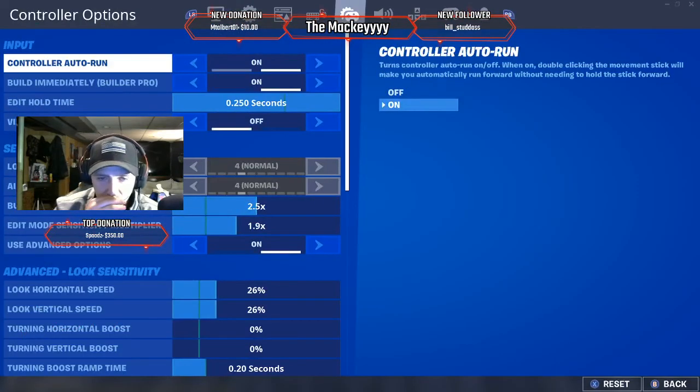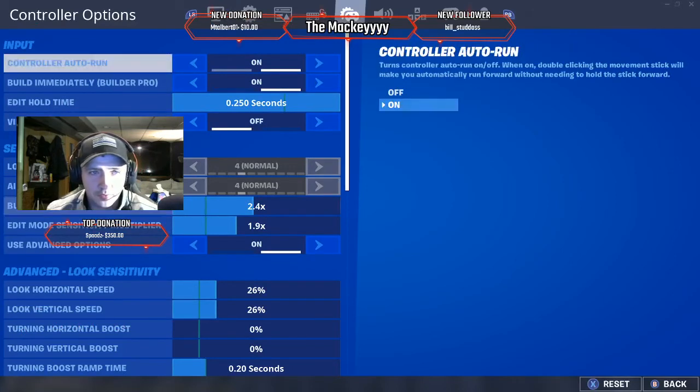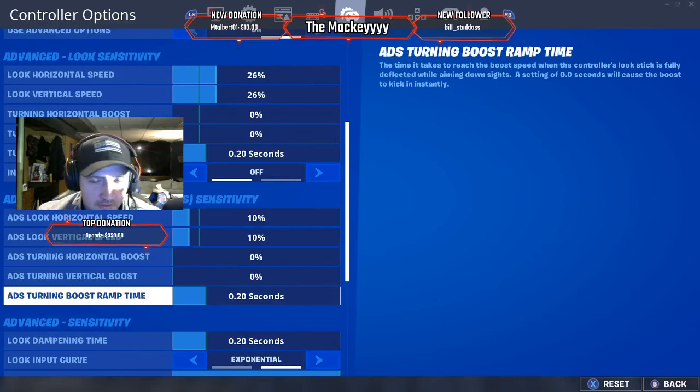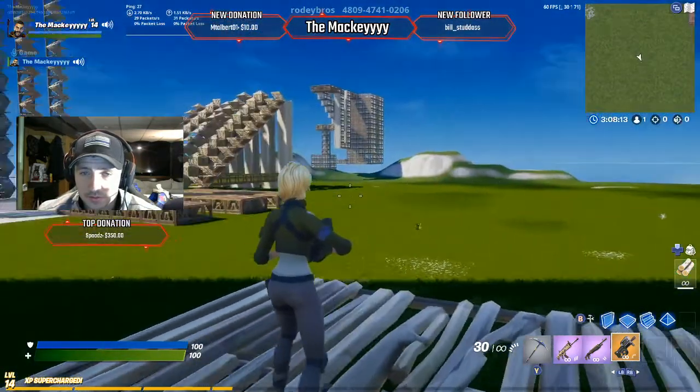We got a 2.5 — I'm actually gonna bump that back down to 2.4 edit mode sensitivity multiplier. Here are our settings. We got ADS, which doesn't really matter for the editing drill. If you notice, left joystick is our edit, X is sprint instead of reload, and right on the d-pad is to reload. Those are our biggest changes and it has made playing a lot better for me.